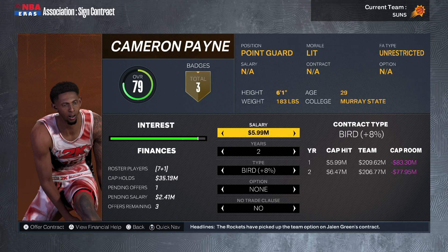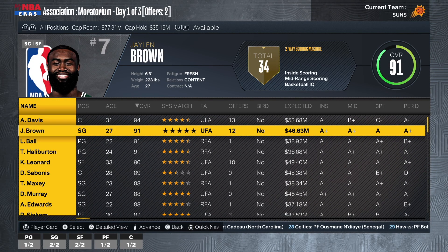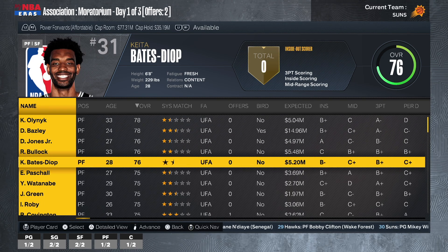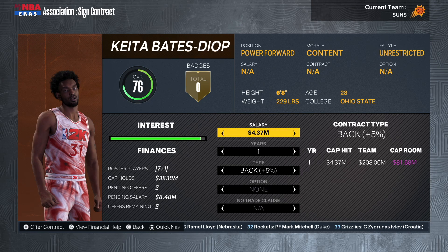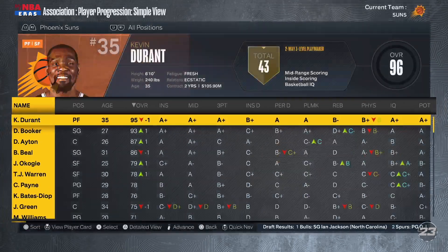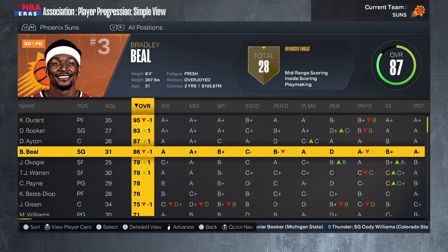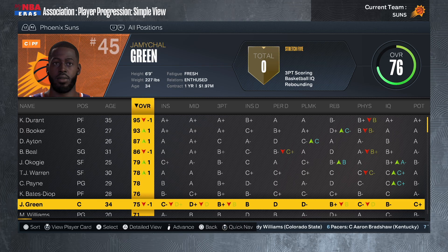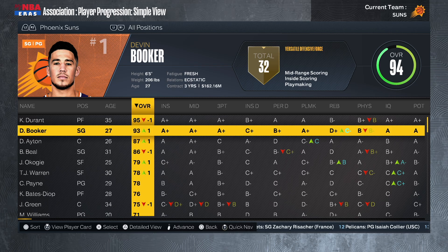In free agency, I bring Cam Payne back — 5.99 million for two seasons, he agrees. Darius Bazley is asking for 15 million and I just can't do it, so I let him walk and instead sign Keita Bates-Diop — he can space the floor, shot 39% from deep, and only wants around 3.75 million on a cheaper deal. We couldn't bring back Alec Burks — he got a pay raise from the Celtics. Looking at player progression: Kevin Durant goes down one to 95, Bradley Beal down one to 86, Devin Booker up one to 93.